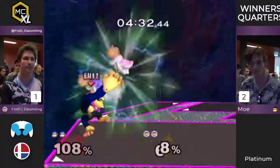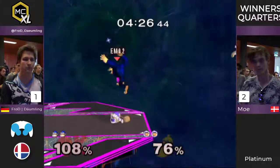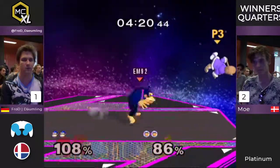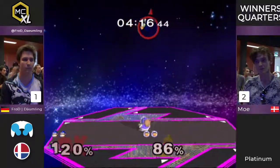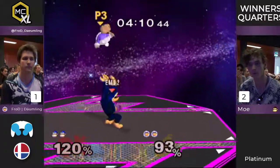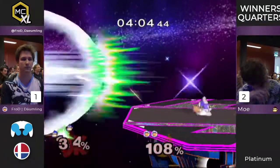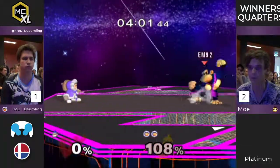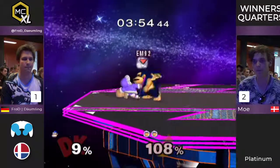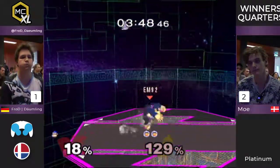Mo trying to play it safe. Doesn't get the L-cancel, can't follow up exactly, but still looking pretty good right now. I think Nana is not going to make it back. If he takes this stock, it's going to be looking good. The up smash almost killed — that was so close. People really underestimate the up smash strength. And he actually forward smashes — that's going to be it. Mo has to be upset about that. He was barely out of range of getting a grab. Now he's playing the percentage game — which is a smart thing to do.